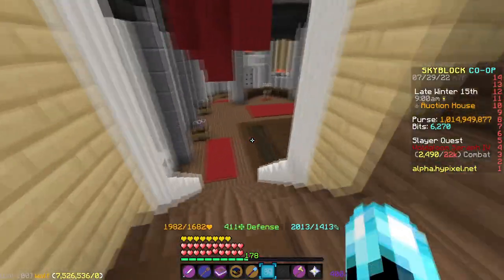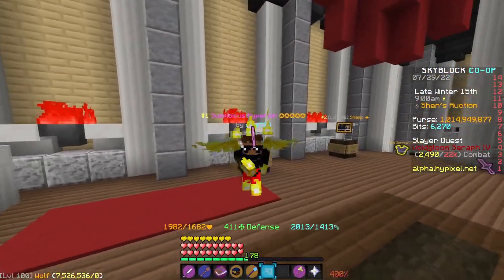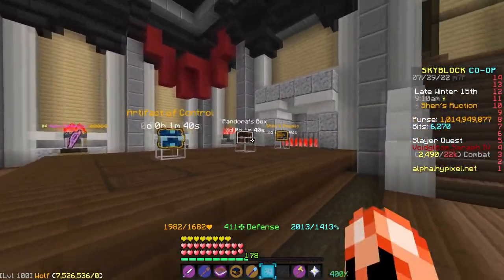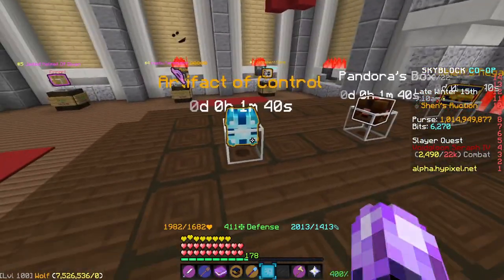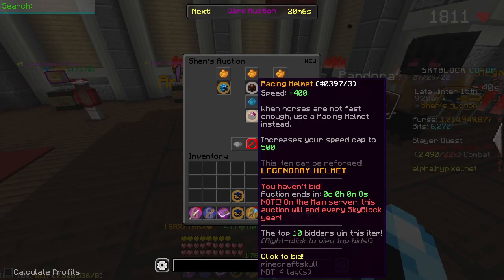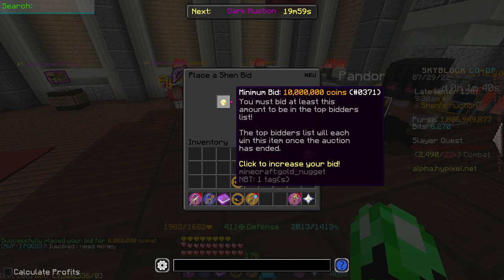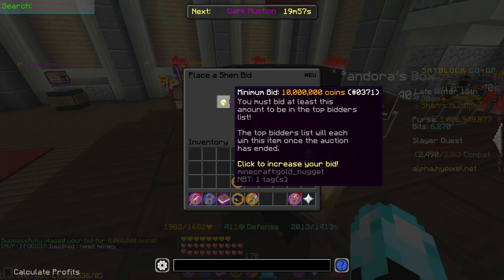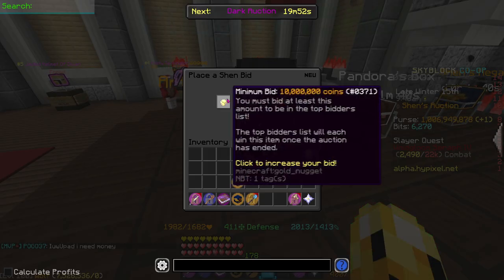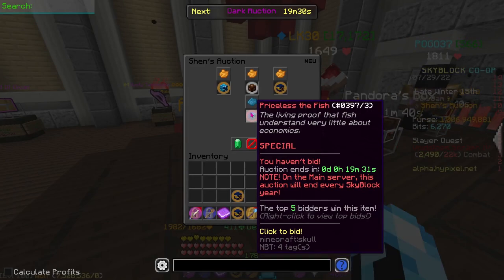So we're just going to head down below the auction house here and I'm actually going to showcase you these three items. Now, based on what's happened in alpha, these three items are static, meaning that these three items will stay here basically forever. The way these items work is they have a timer and basically you have to bid on the item. So for the racing helmet, I click on it and then I can click the minimum bid of 8 million coins. The minimum bid says you must bid at least this much to be in the top bidders list, and basically the top bidders list is the people that actually end up getting the item.